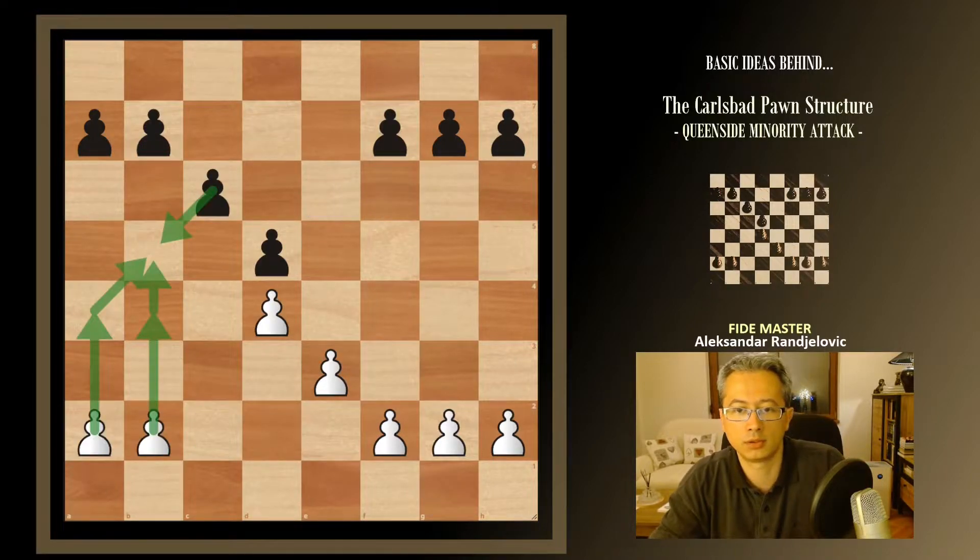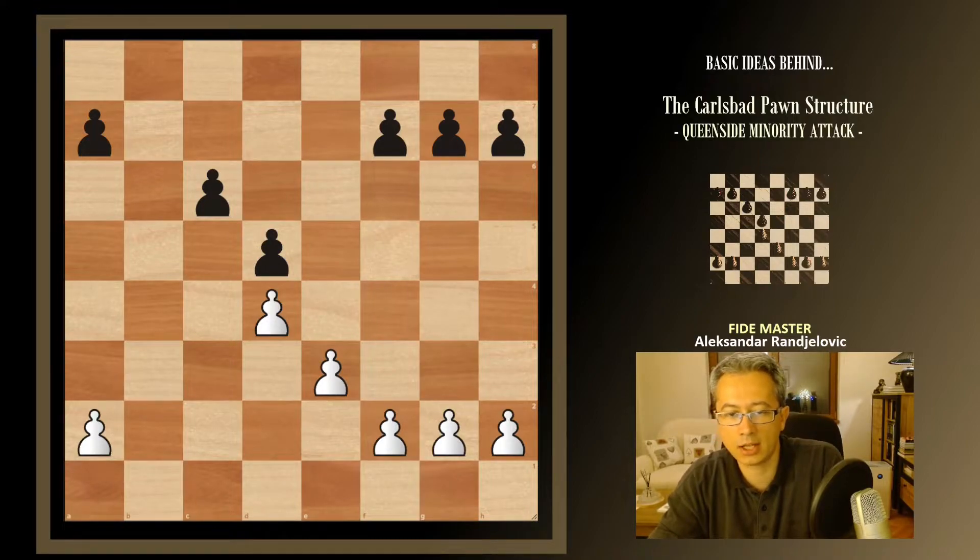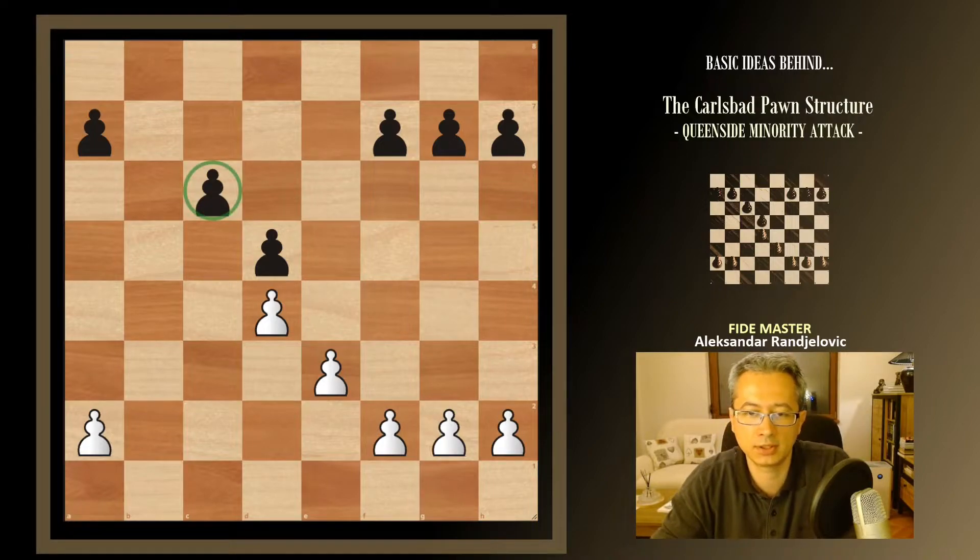Going back to the original structure — we were talking about b4, a4, b5. Black can also just leave us the take on c6. Something like this would occur on the board; it doesn't need to be exactly the same, but black's pawn on c6 is going to be there.